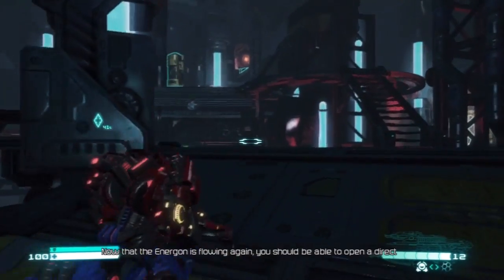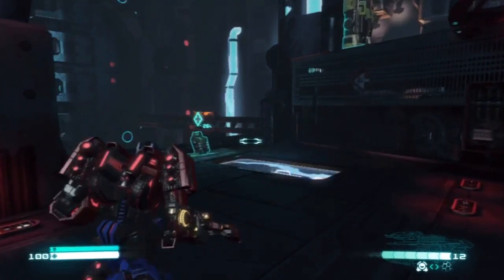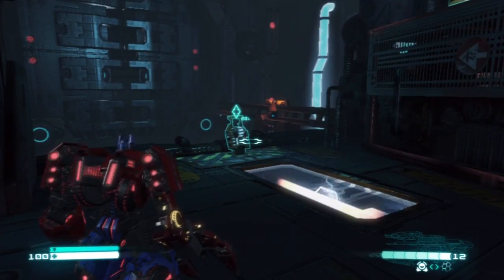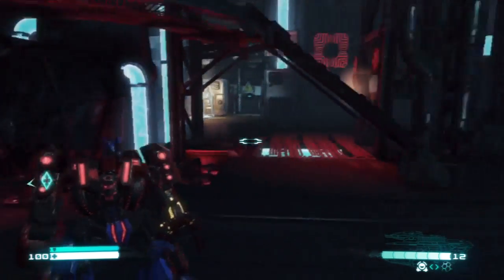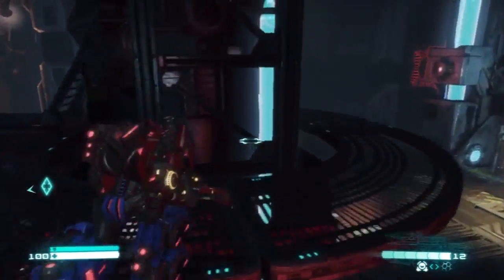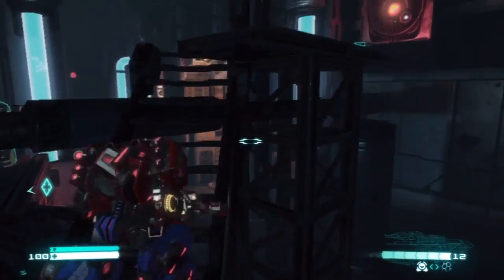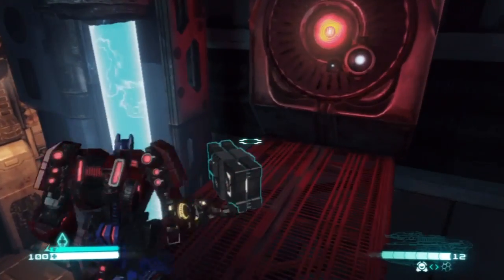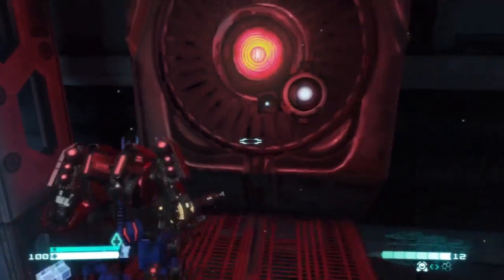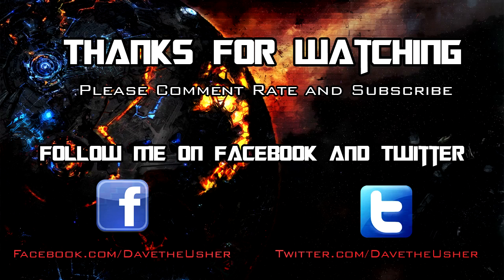Now that the Energon is flowing again, you should be able to open a direct route to the flight deck. This place looks pretty awesome. I think we're going to make a pit stop right here, guys, and take a break — call it a wrap. If you like this video, please give it a thumbs up. Don't forget to subscribe and comment. I hope you had a lot of fun. Stay tuned for the next part of Transformers Fall of Cybertron. I'm Dave the Usher for the Game Replay, and I will see you guys next time. I am out.